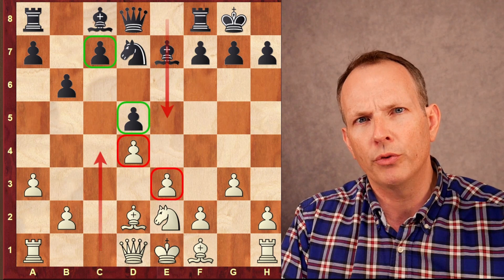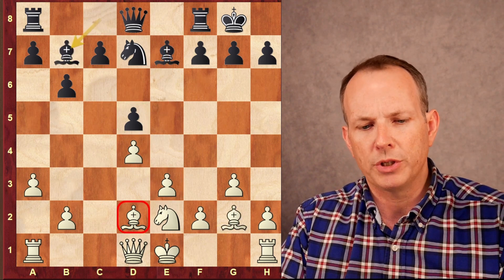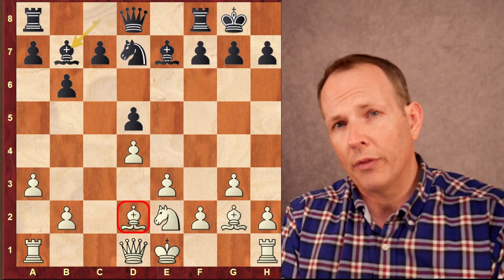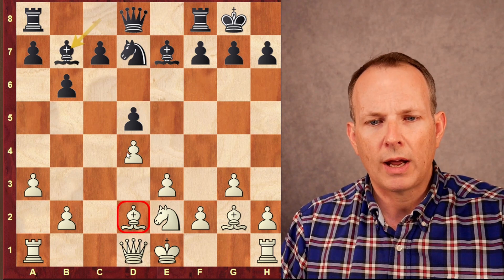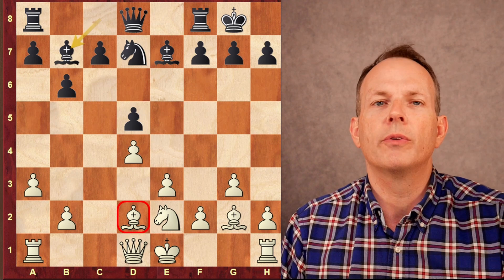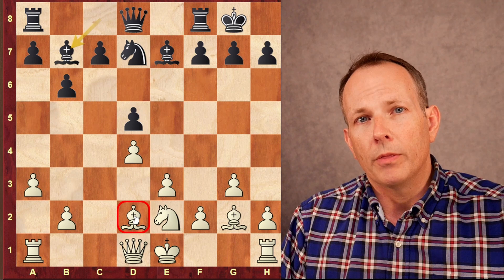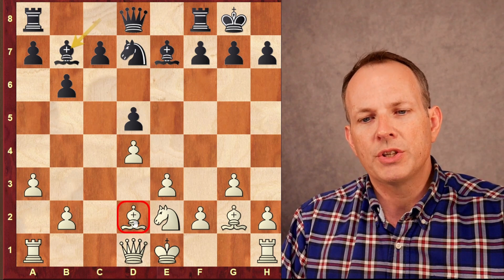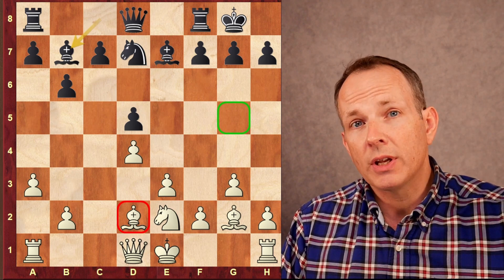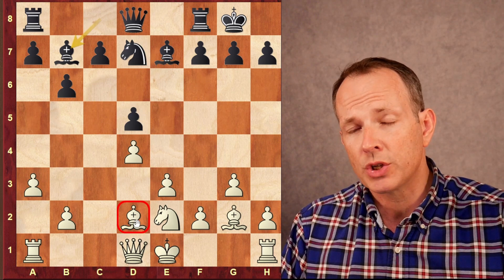Let's make a couple more moves and then we'll take a look. Carlsen plays Bishop to g2, Anand plays Bishop to b7. Now, there's a rule about the Carlsbad structure: if you're the side that has the two central pawns — the D and E pawns — you want to make sure your Queen's Bishop, the dark-squared Bishop for white, is developed outside of the pawn chain. In this case, Carlsen has his Bishop inside the pawn chain, which is not something you want.